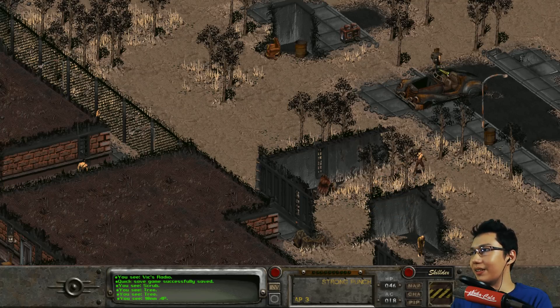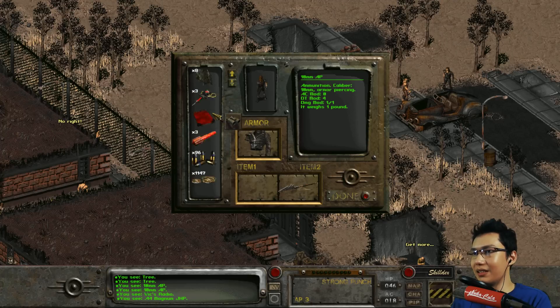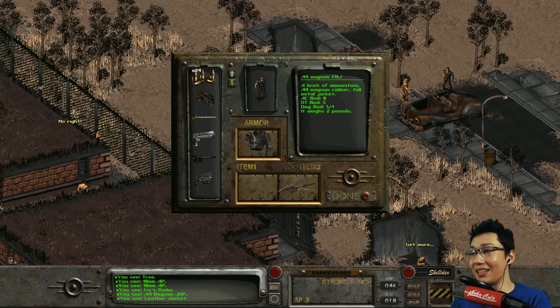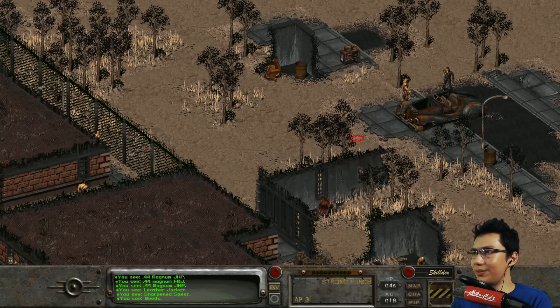I just thought that was the end of the map, but it's not. So I got 10 millimeter AP - armor piercing rounds. Red are armor piercing, blue are jacketed hollow point, and apparently green is full metal jacket. I'm not entirely sure what the difference is. It says here AC mod, DT mod. Apparently blue has the fewest modifiers - DT is damage maybe? I'm not too sure.